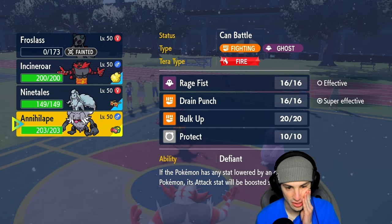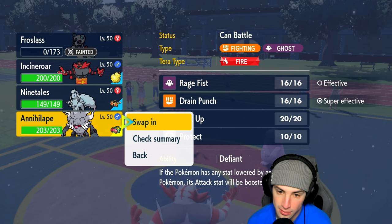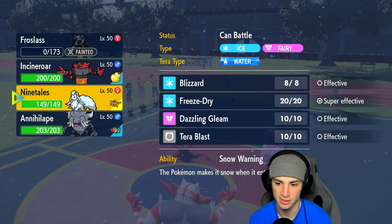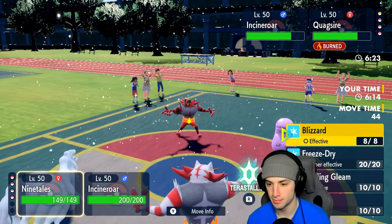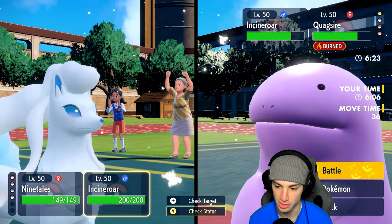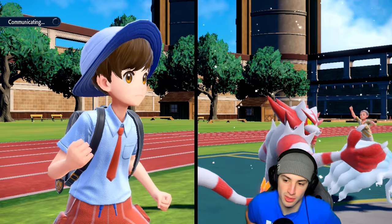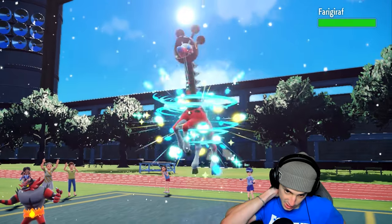Knock Off flies from Incineroar — safety goggles — and we take out Frostlass. Frostlass got some value though, especially with the burn on Quagsire if it's physical. They use Yawn — that's fine, gives me a reason to swap. I think I go into Annihilape and predict the Incineroar swap with the Dragapult. Actually, I'll go into Ninetales and rip Freeze Dries or Dazzling Gleam with Choice Specs. I outspeed so I should Parting Shot out before the Yawn takes effect, which draws out Quagsire.